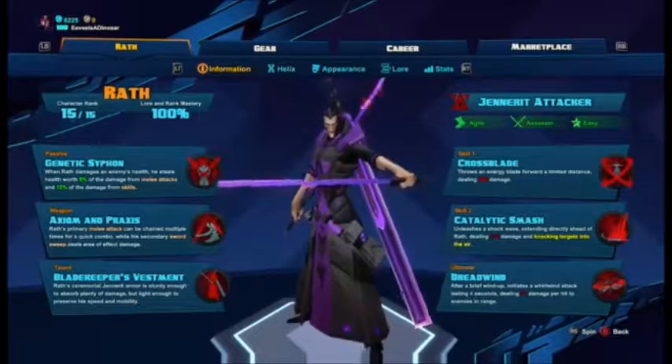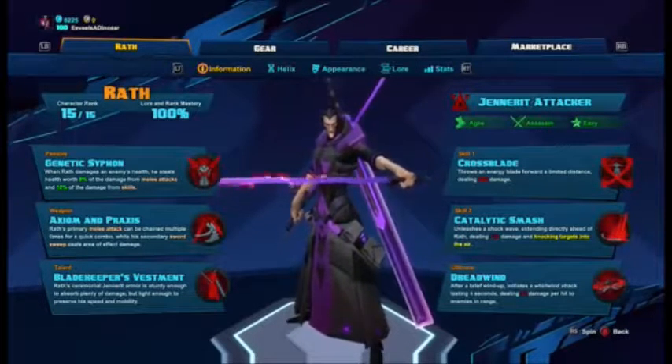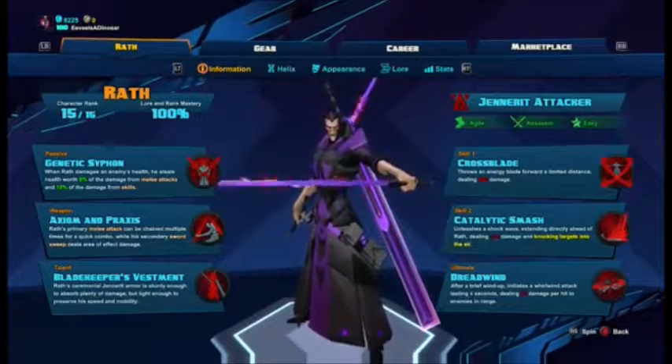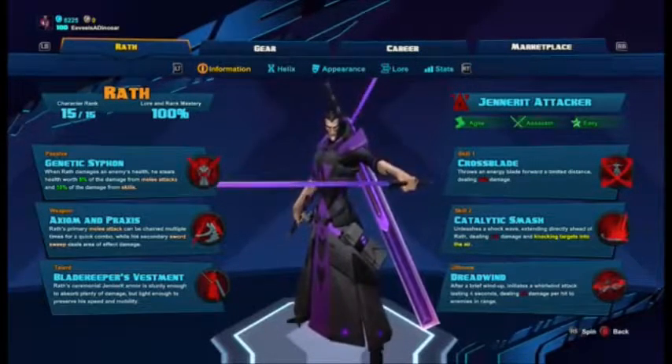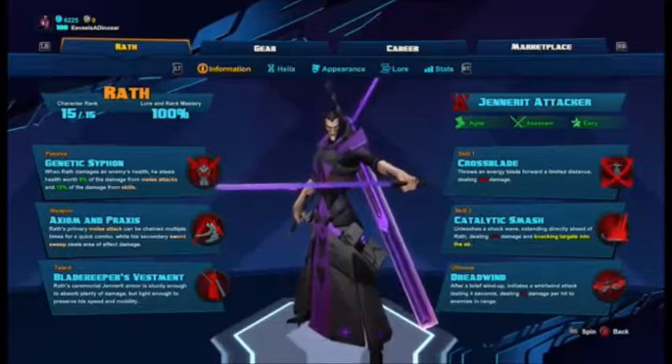His ultimate is Dreadwind: after a brief windup, it initiates a whirlwind attack lasting four seconds dealing 83 damage per hit to enemies in range. Honestly, if you've ever played against Wrath and you get stuck in that ultimate, you're pretty much dead — that's just the end of it.